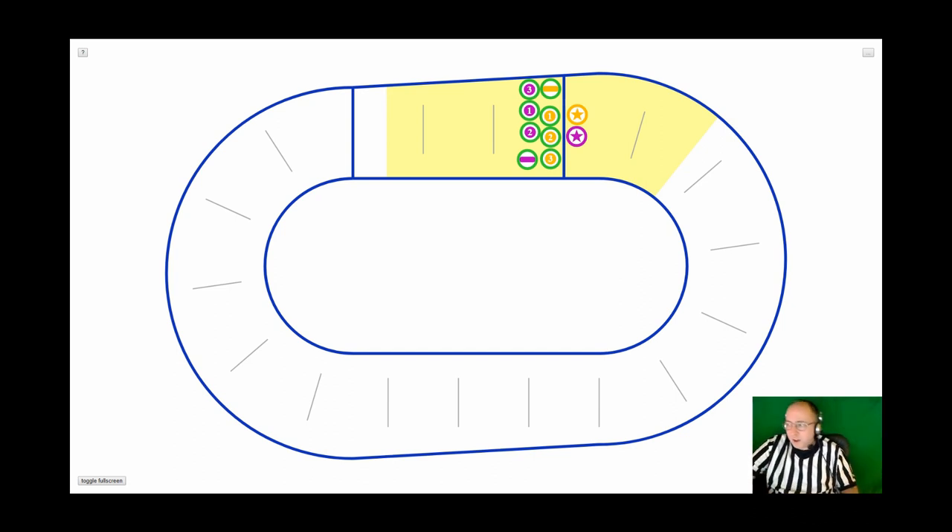Let's start by talking about gaining position. What is gaining position? It is the illegal use of the out-of-bounds area to gain position on another skater. In the classic example: Purple 3 blocks Yellow 1 out-of-bounds. Yellow 1 goes out-of-bounds and comes back in front of Purple 1. They have illegally gained position. Simply put, Purple 3 blocks Yellow 1 out-of-bounds, Yellow 1 comes back in front of Purple 3 — they have gained a position on Purple 3. That is a penalty.